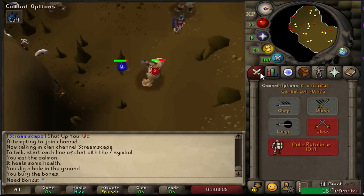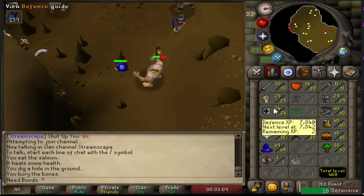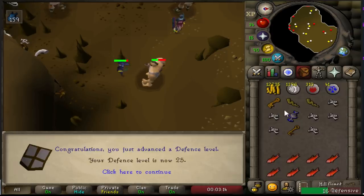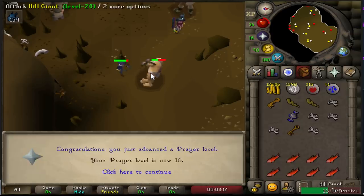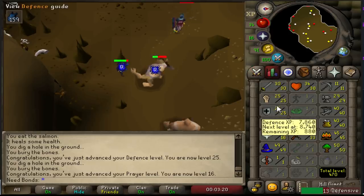I guess since I'm recording, I'll get some levels real quick for you. There is 25 defense and 16 prayer. So at this point, 41 combat — definitely getting up there and working on 30 strength right now, then we'll get 30 defense.